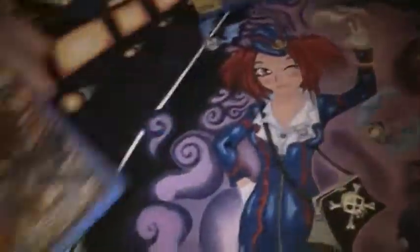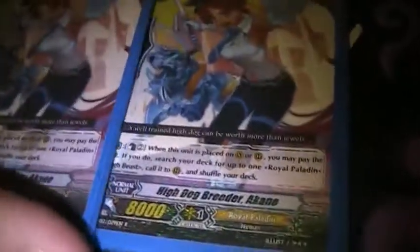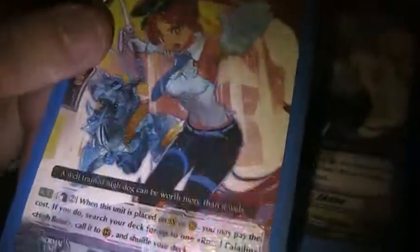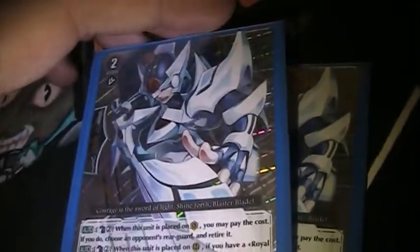On to grade 2: four Gallatin, still an amazing beat stick. Three Gordon — I really like Gordon, he's freaking amazing, I wish I had room to play four. Two High Dog Breeder Akane — she's pretty good. Not necessarily because she can get your Pongol to get the Dragon, which I don't think I ever did that direct combo today, but I just like her because you call her, call the dog, you've got two guys out and 15 power. And then I only play two Blaster Blades now — without Gansalot I don't feel the need to play more than two, though I may go to three.